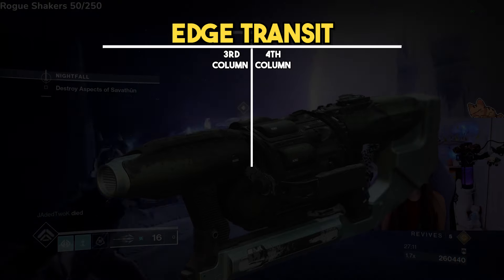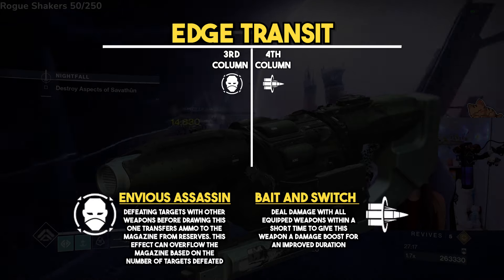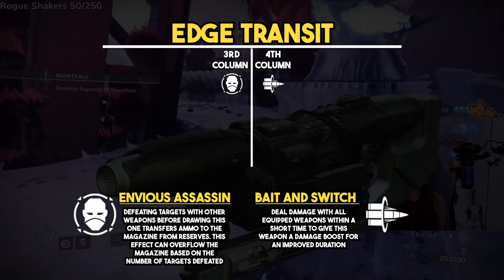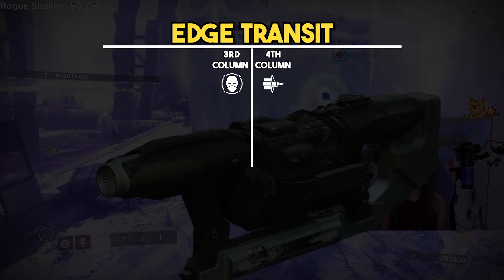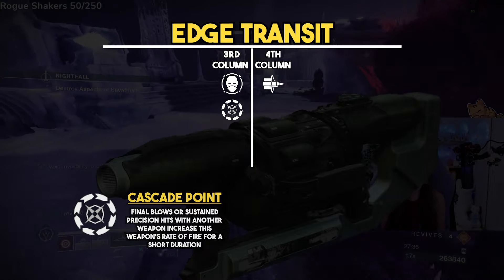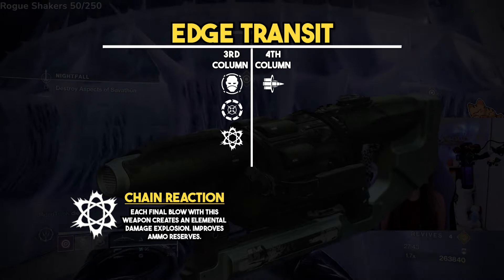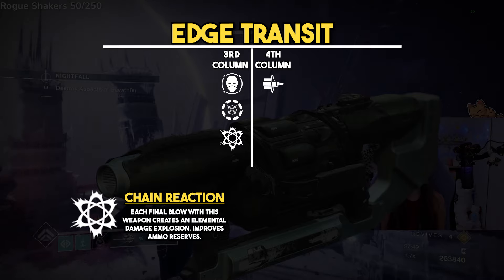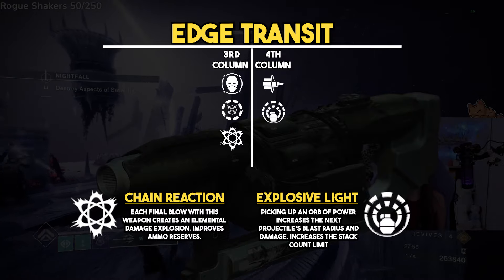Next is the Edge Transit Grenade Launcher, with a go-to roll of Envious Assassin and Bait and Switch. Envious Assassin loads an entire reserve into the mag, and Bait and Switch gives a massive damage boost after damaging with all other weapons first before switching to your heavy. In the third column, Cascade Point increases rate of fire, and Chain Reaction does massive AoE damage for add clear. In the fourth column, Explosive Light gives better radius and damage after picking up an orb, which complements Chain Reaction very well.